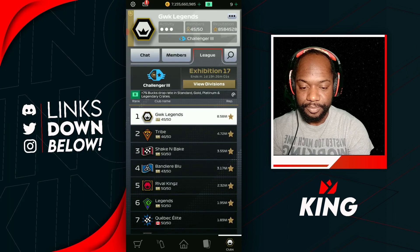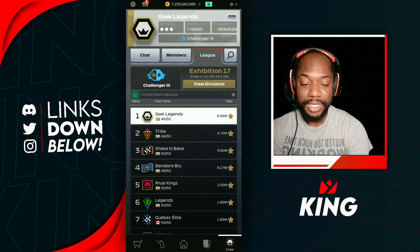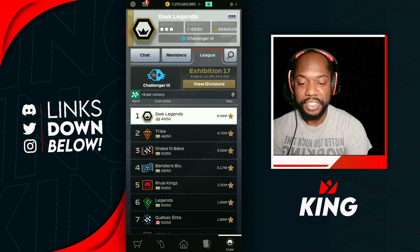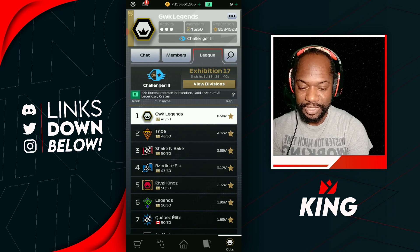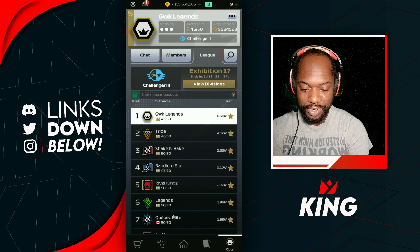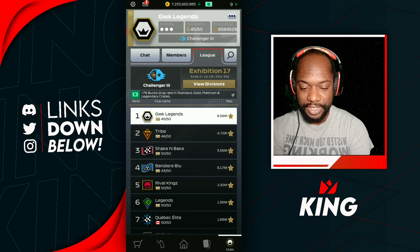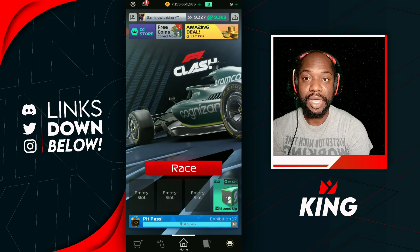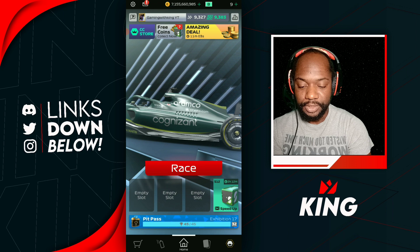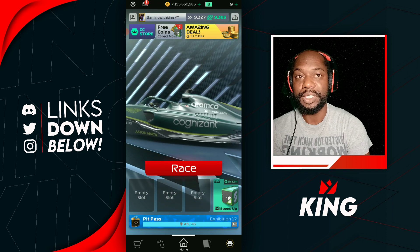8.5 million stars for our club this week — really nice job to GWK Legends, well done guys. 8.58 million stars, that's pretty nice. We're almost doubling Tribe there, and we definitely doubled Shake and Bake. Good job to all the other clubs — Rival Kings in there as well. We continue to do well in ours, so yeah that should still hold us in like P8 in the world.